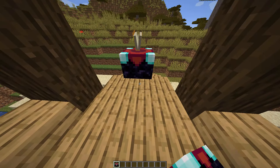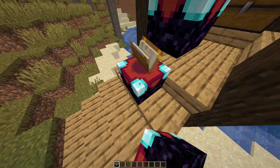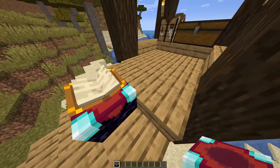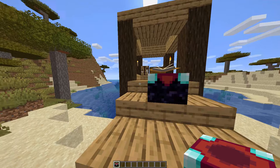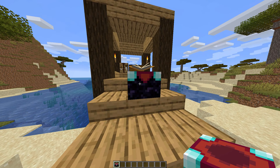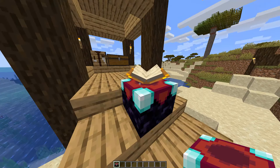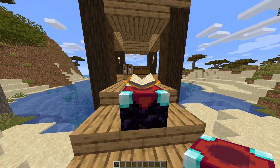Once you've created this, you can place it down — but not on a half slab. There you go, you can now create enchants. The next thing I will show you is how you can make a level 30 enchantment.